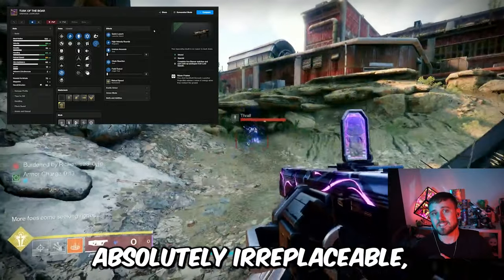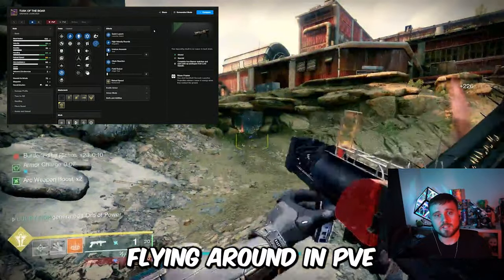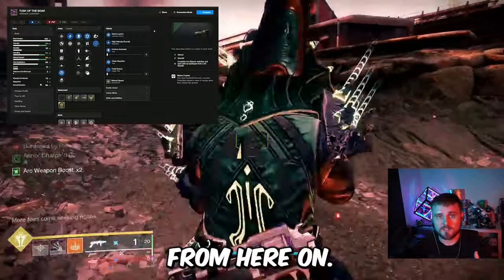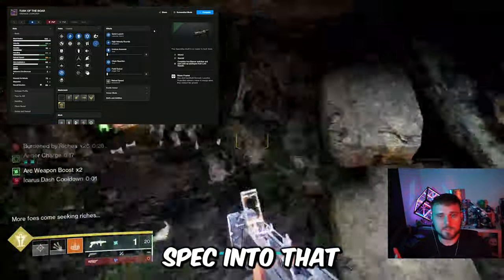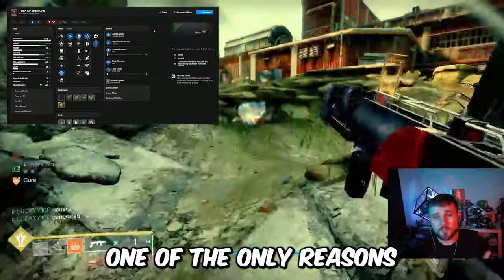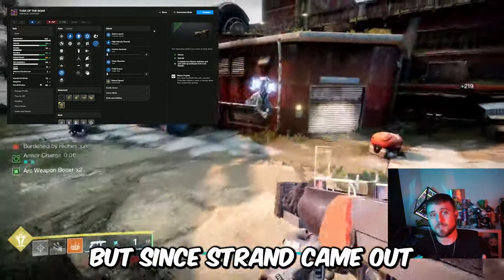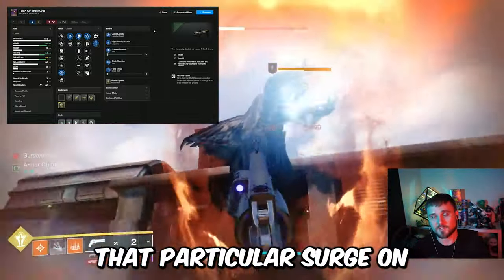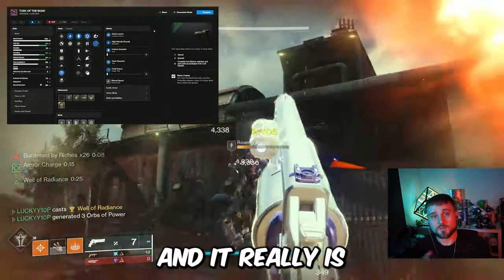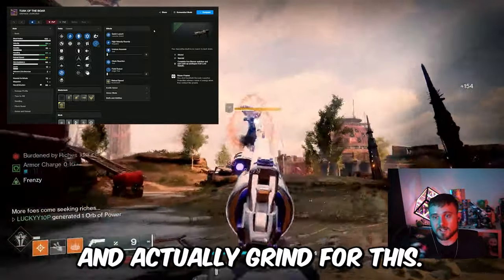To me, this weapon will be absolutely irreplaceable and I almost won't be taking it off for a very long period of time. You're going to see me flying around in PvE using the Tusk of the Boar, the Sunshot, and an Eager Edge Sword for almost every activity from here on. Unless it's an extremely challenging activity — then we'll spec different weapons, but maybe still using the Tusk of the Boar for ad clear simply because it's a Strand weapon. Since Strand came out with Lightfall, Bungie likes to put that surge on almost all activities, meaning the Tusk of the Boar is about to get extremely high usage rates, and it really is a must-have god roll.